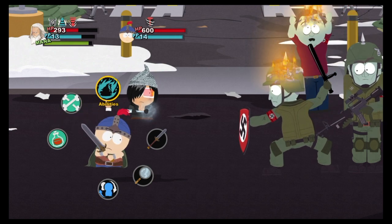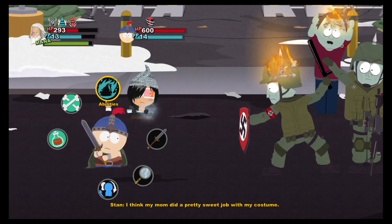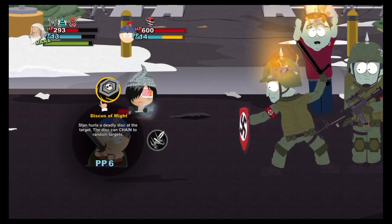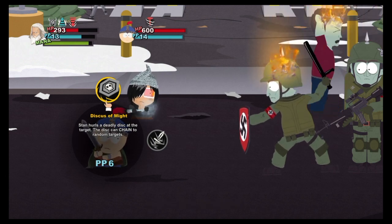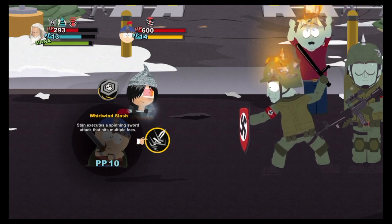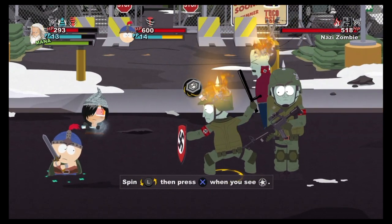Good morning everyone, we're still here. We're still fighting Nazi zombies and we're still selling fake doors. We haven't used any of Stan's special moves, have we? Stan hurls a deadly disc at the target — the disc can chain to random targets. Stan executes a spinning sword attack that hits multiple foes. Let's give this discus one a shot.